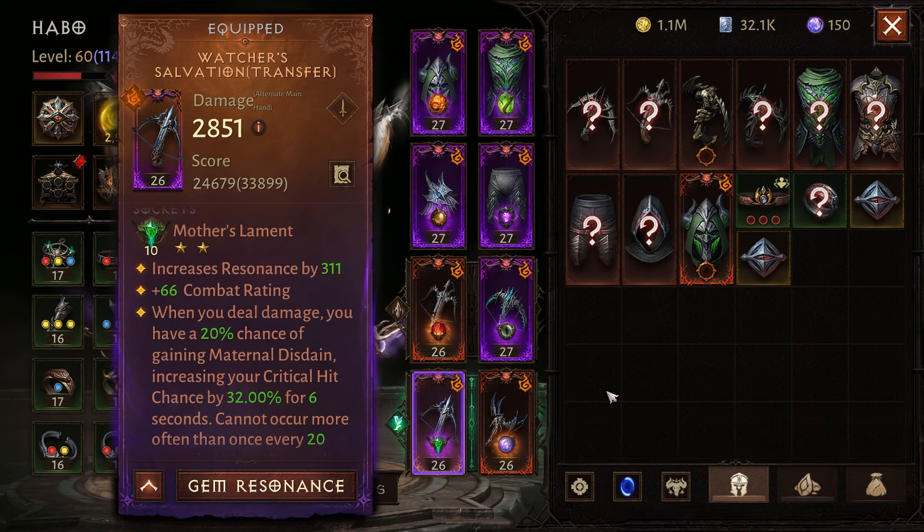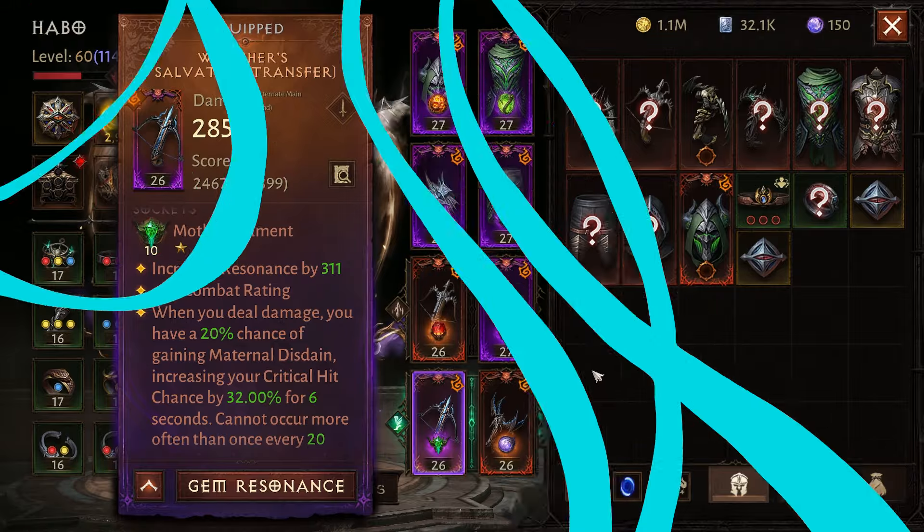This gem doesn't require too much explanation — it gives us critical hit chance, which is the most important stat for dealing more damage. You can use this gem with any class, so that's a plus.